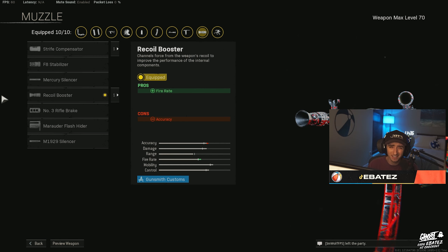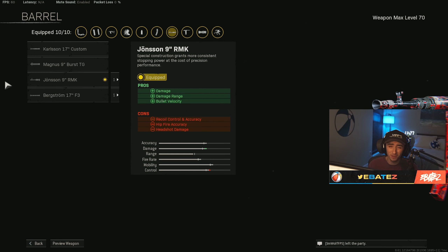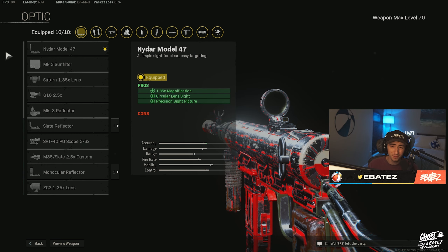Starting off with the muzzle — pretty standard on most SMGs, not much to talk about here. We are using the Recoil Booster, which is great for your fire rate, go ahead and throw it on. Moving on to the barrel — this is a little bit different than most builds. A lot of builds you're gonna see the Bертram 17, but in my opinion the Johnson 9 is great just because of the up-close range and the damage is super strong.